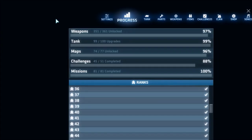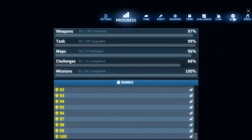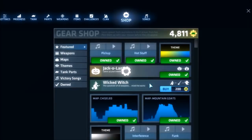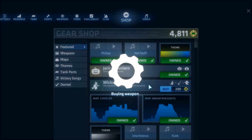Hello everyone from MeowU today. We have an update specifically for Halloween where we have two new weapons in the shop. We have Jack O'Lantern for 250 gears and Wicked Witch for 200 gears.